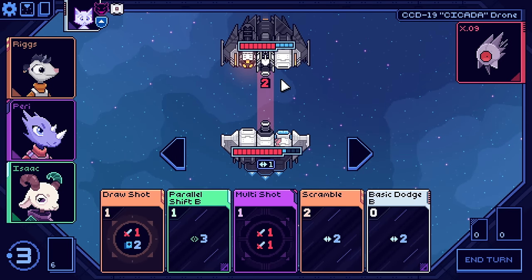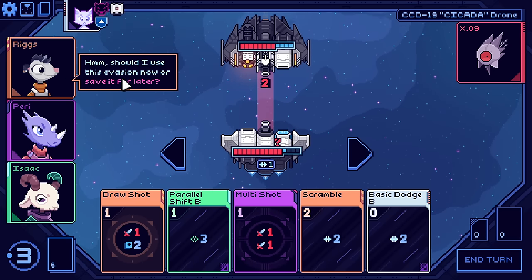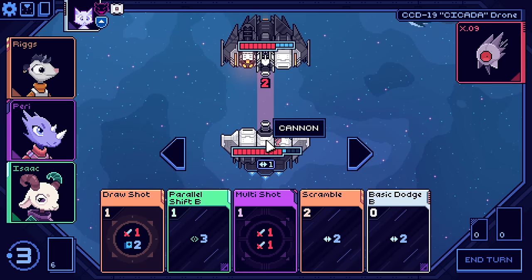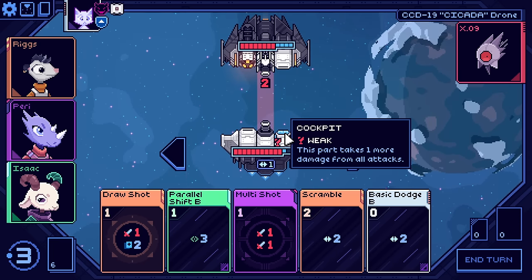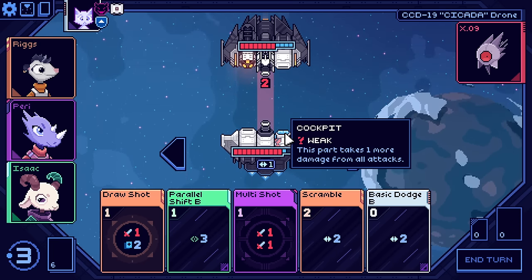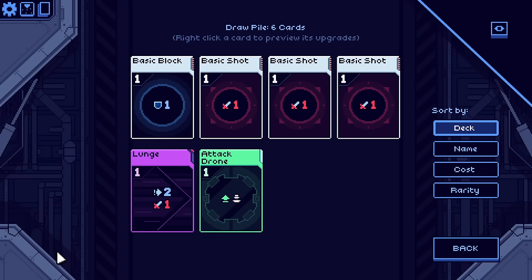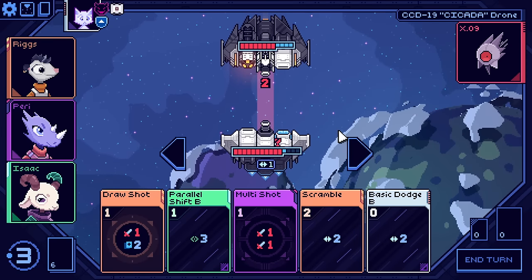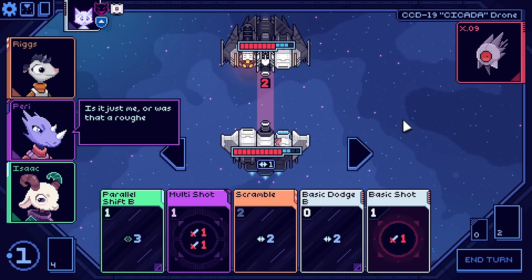Alright, we're going to have to learn how to play around with these. Should I use this evasion now or save for later? We have a weak cockpit - this specific part takes one more damage from all attacks, which is going to be a big deal. We don't have any extra block cards in our deck, so we might just have to take the hit unless we get our basic block.